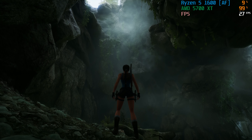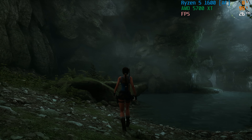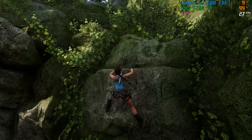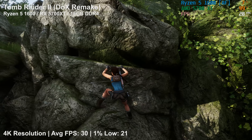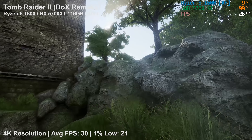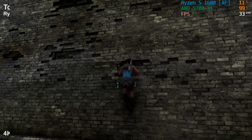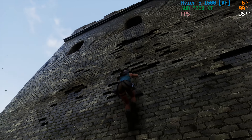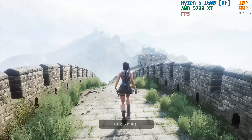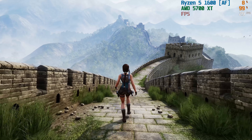This modern overhaul means you will need far beefier specs than you would to run the original, to say the least. In fact, I tried to run it on my Ryzen 5 1600, Radeon 5700 XT, and 16GB of RAM at 4K resolution, and I barely averaged 30fps at the highest settings, with this dropping to the mid-teens in some places. But my goodness, it looks incredible. I'm sure those of you familiar with the original game remember the opening Great Wall mission — here it is in glorious 2160p. You know when you see screenshots of something and think it won't look that good when you play it yourself? Well, this is not the case here, and somehow, along with the upgraded visuals, the original feel of the game remains.